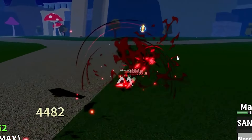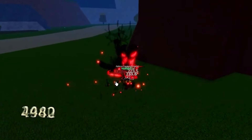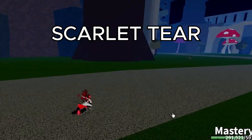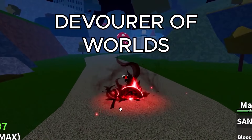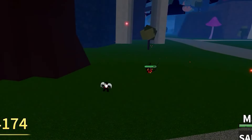The first ability is called Bloodflame Drain, where you charge into your enemy and beat the crap out of them, then send them flying and deal a ton of damage. The X ability is called Scarlet Tear, where you shoot out a small sword-like projectile towards your enemy that deals a lot of damage. The C ability is called Devour of Worlds, where you shoot out an orb into the sky that aim-bots onto your enemy and deals a lot of damage.